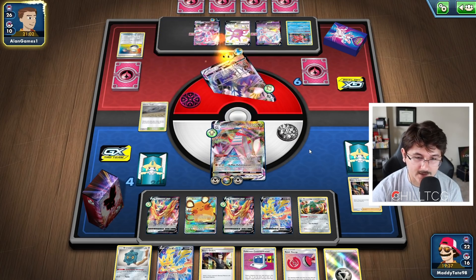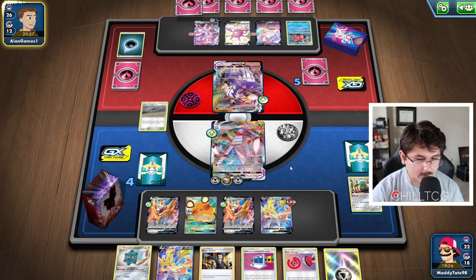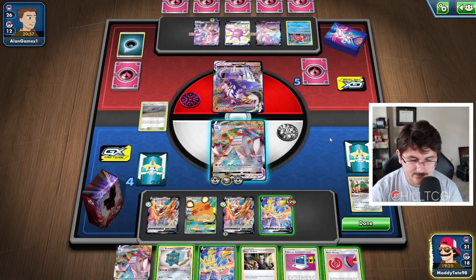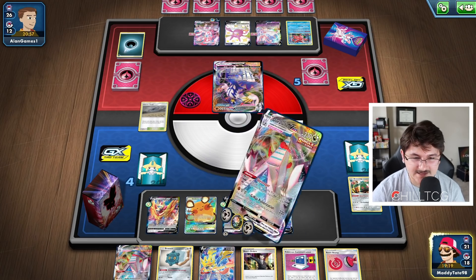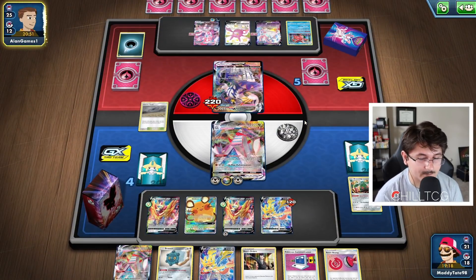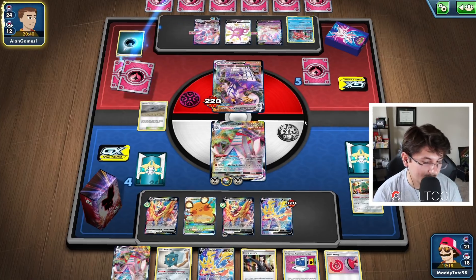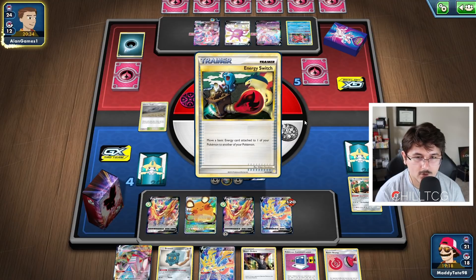I think targeting the Bronzong is probably his smartest play. He targets that and the Zacian. I'm pretty confident that was probably the correct choice on his part. Let's attach to a Zamazenta. At this point we can't really play another Bronzong down — we just can't give him the option to take those prize cards. We could Boss up the Sylveon and attack it, but I think we're just going to target the Urshifu in the active and do 220 to this guy. We have Boss's Orders to bring things up again next turn. He's in an interesting situation. Sylveon V has the attack Magic Shot for 60, so that's not really going through us.